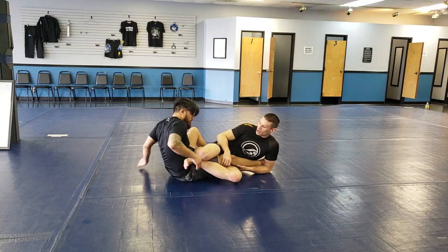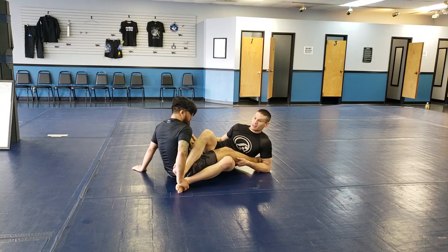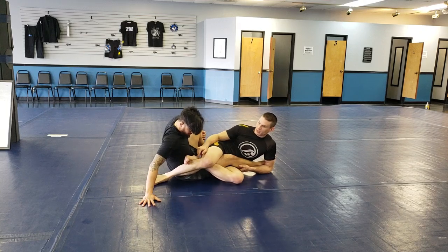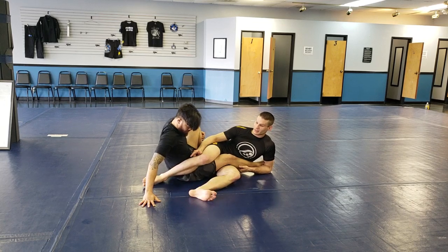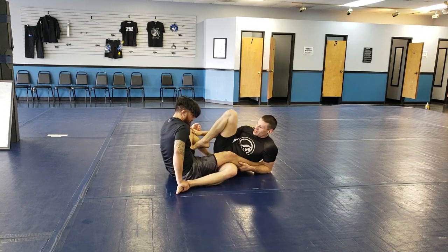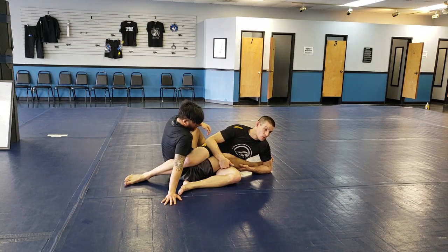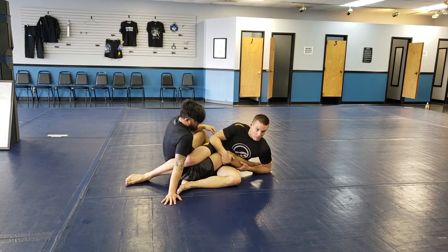So when he pushes my foot off, I'm going to open my knee and throw my foot to the outside, and then I'm going to lock my legs here. I like to cross my top foot, or if I can lock a figure four, that's good. If right here is all you can get, just cross your feet. When I get here, he's going to have defense to this position too — I can't just start attacking. I'm grabbing his hamstring and his calf, and I'm clamping it to me.